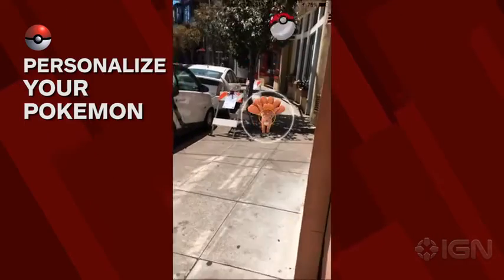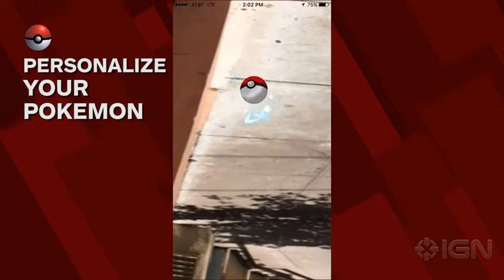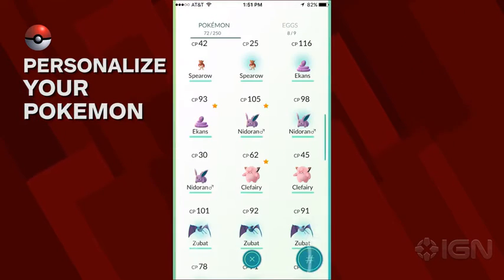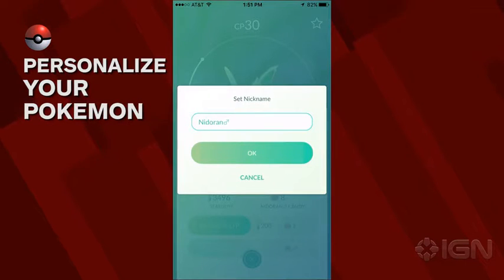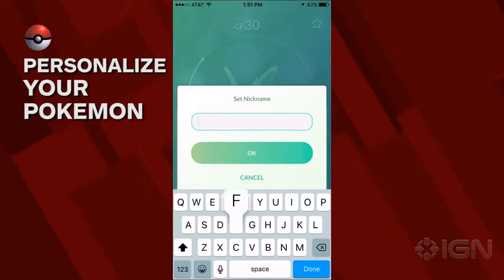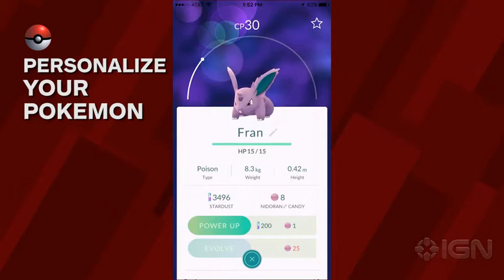Pokemon Go retains one of Pokémon's most important options: renaming your Pokémon. Even after you capture a creature out in the wild, open up the Pokémon option in your menu, click on a particular one that you like, and after clicking the little pencil icon next to the Pokémon's name, you can give it a new name.